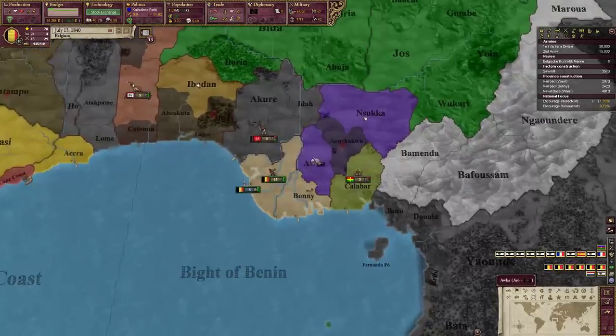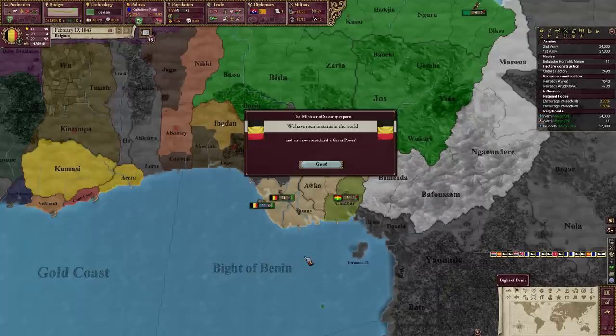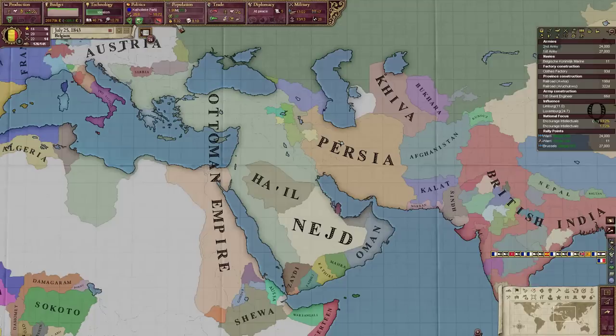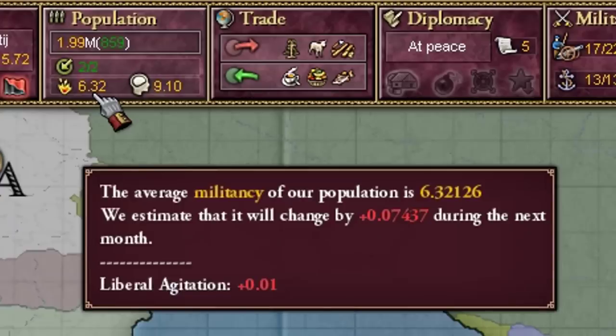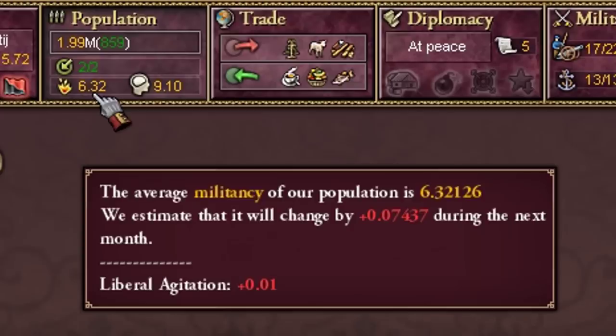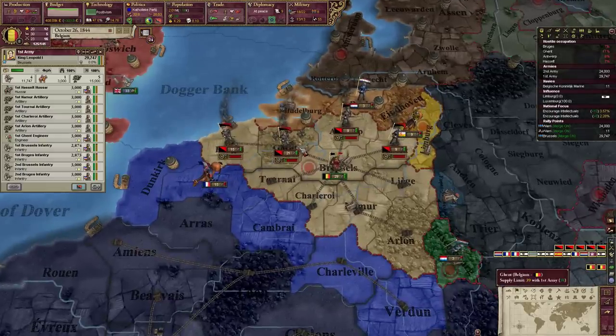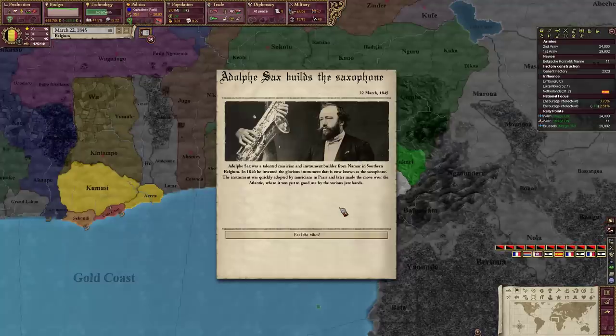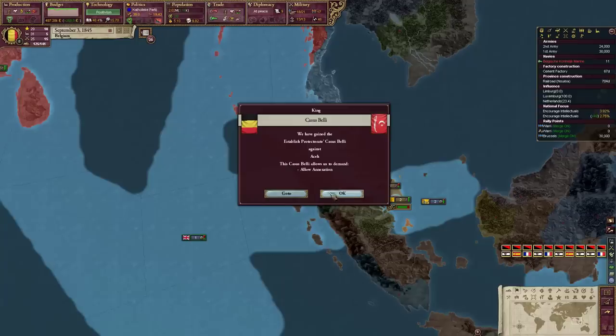Sokoto won't even join my war against Arrow - what a surprise. Oh god, the Belgians are unhappy. What on earth do they have to be unhappy about? The bad thing is killing these rebels means I'm actually killing my own population, and I don't have much of it.